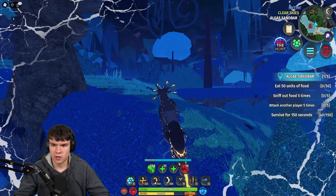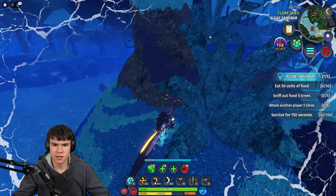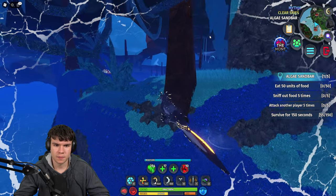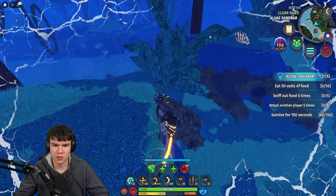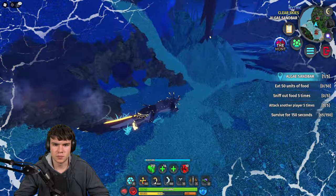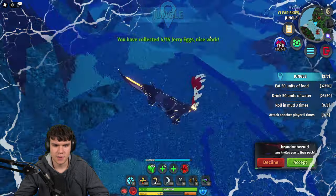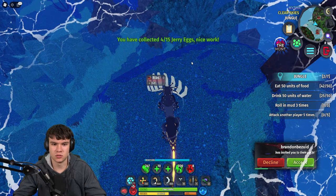If we come over here to this point on the map, this is where I am right now — just in a bit of the jungle over there. As you can see, I think there's going to be another one that should just be around here somewhere. As you can see, there it is — Jerry Egg. It must just be under there somewhere. We now have four or five Jerry Eggs, which is awesome. Make sure you guys do claim that one.